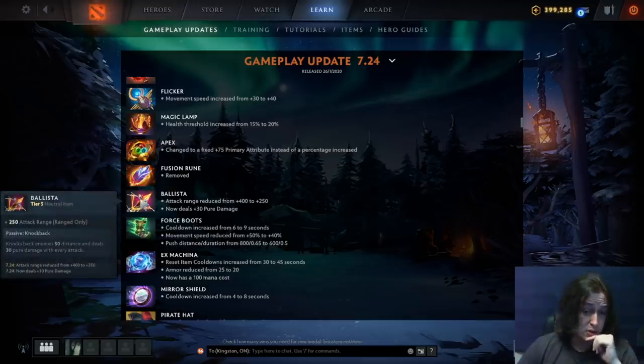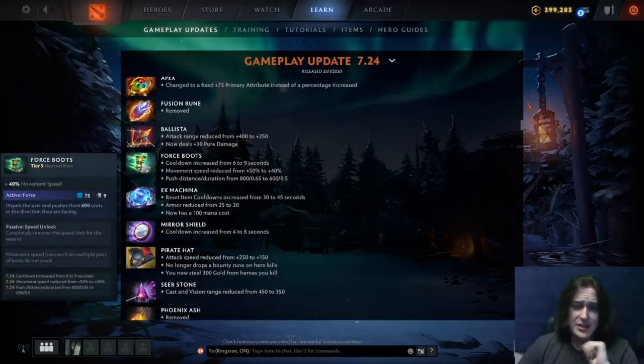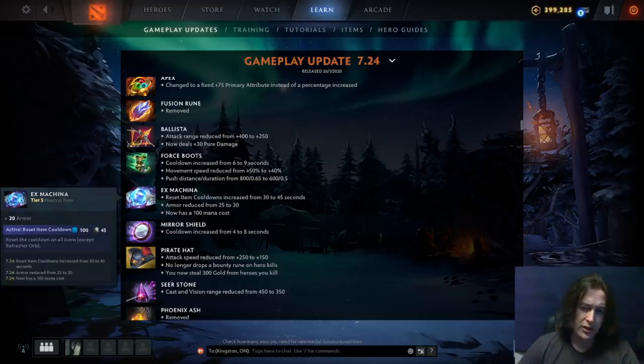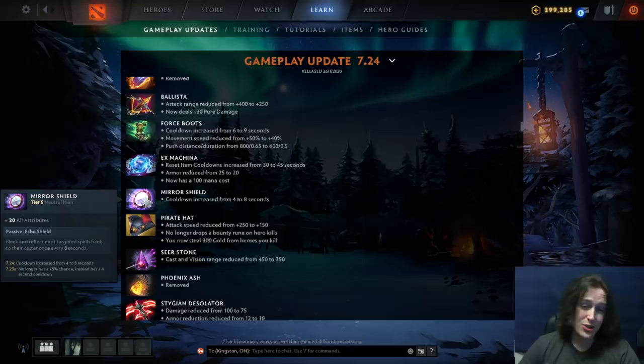Ballista attack range reduced pretty greatly, but now gives plus 30 pure damage on every hit — that's pretty cool. Force Boots cooldown increased from six to nine seconds, move speed reduced, and push distance reduced — looks like they're nerfing all of these since you get them at 60 minutes now. Ex Machina reset cooldowns changed from 30 to 45 seconds — still really good. Armor reduced from 25 to 20, and it now has a 100 mana cost. Mirror Shield cooldown doubled from four to eight seconds — a quite big nerf to what was considered one of the best neutral items in the game.